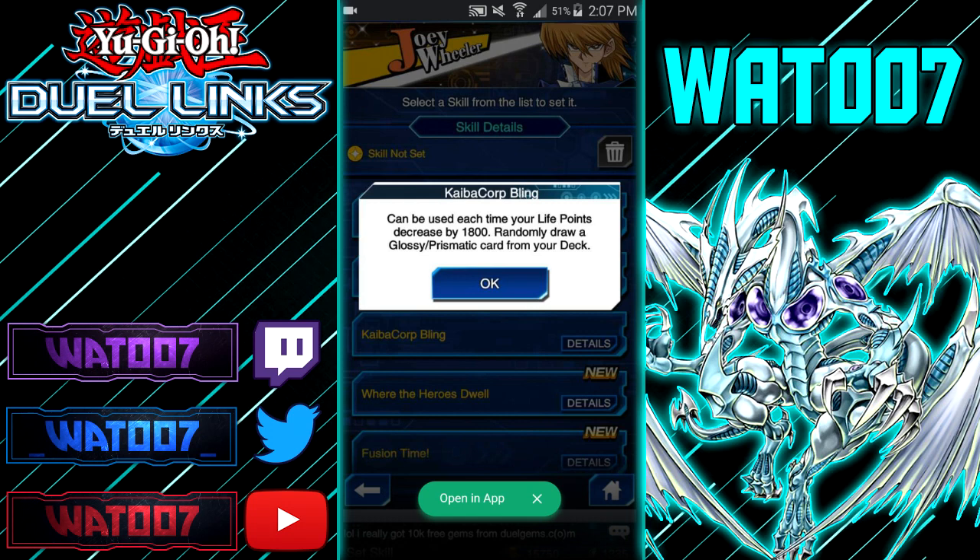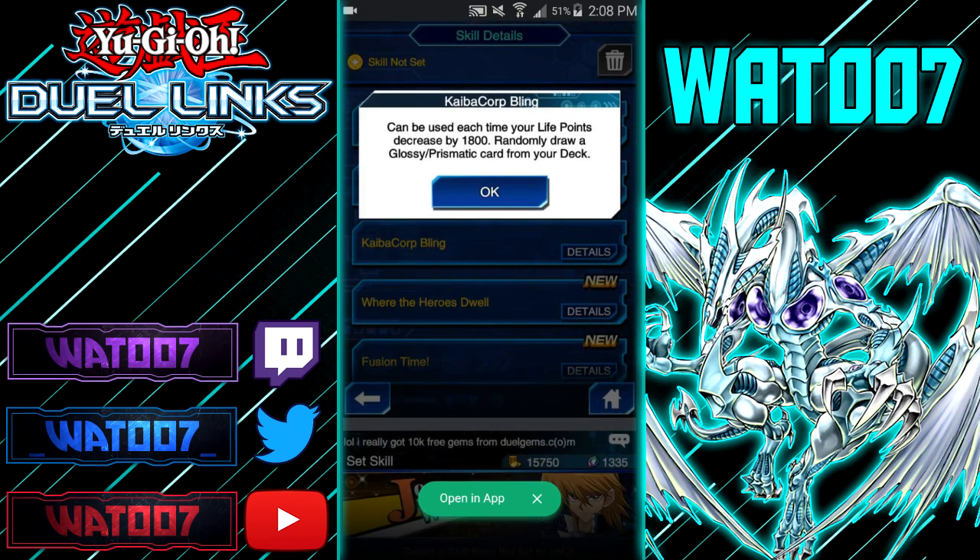Next up, we have Kaiba Corp Bling — I haven't seen anybody talk about this one. I'm going to assume this is a skill you get by farming Mokuba. It can be used each time your life points have been decreased by 1,800: randomly draw a glossy or prismatic card from your deck. If you purposely play only commons except for one glossy card, you can draw that specific card when your life points drop by 1,800 — kind of like a Destiny Draw. Pretty interesting.